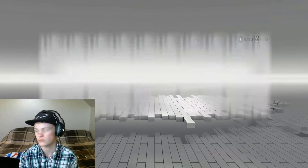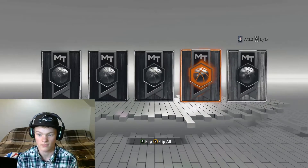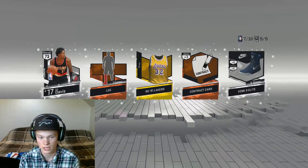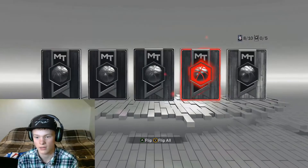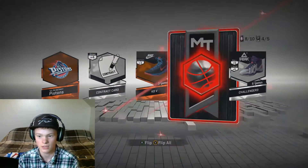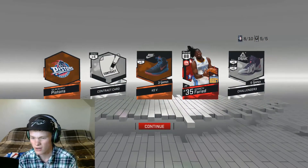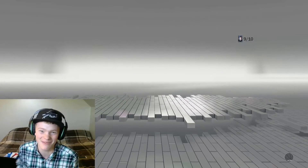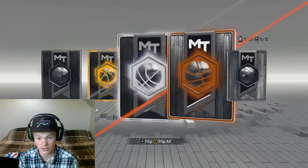I'm loving getting these contract cards, not even gonna lie — just gonna flip them all. Are we gonna get a gold player? No, we're gonna get a Lakers jersey. We got Ed Davis. Come on, give me a diamond! We're gonna get another ruby — let's go! Who's it gonna be? 88 overall, Kenneth Faried. I'm not gonna try to pronounce it any more times and look like an idiot.